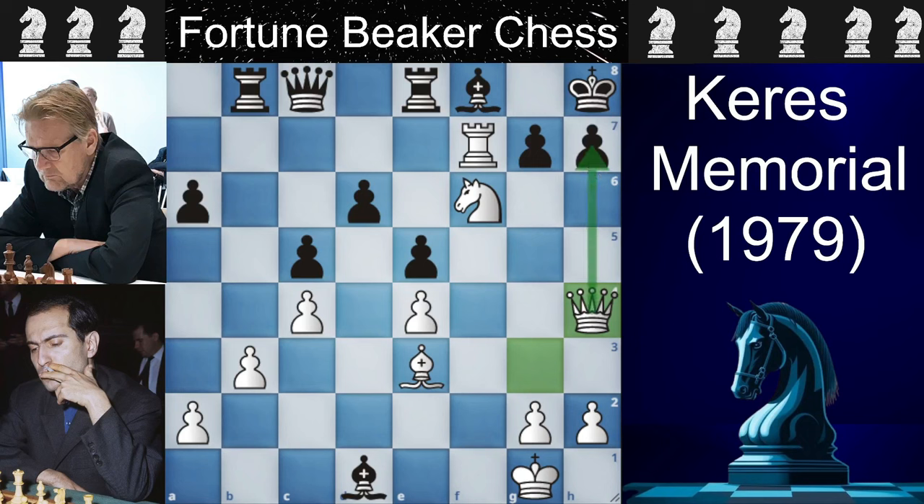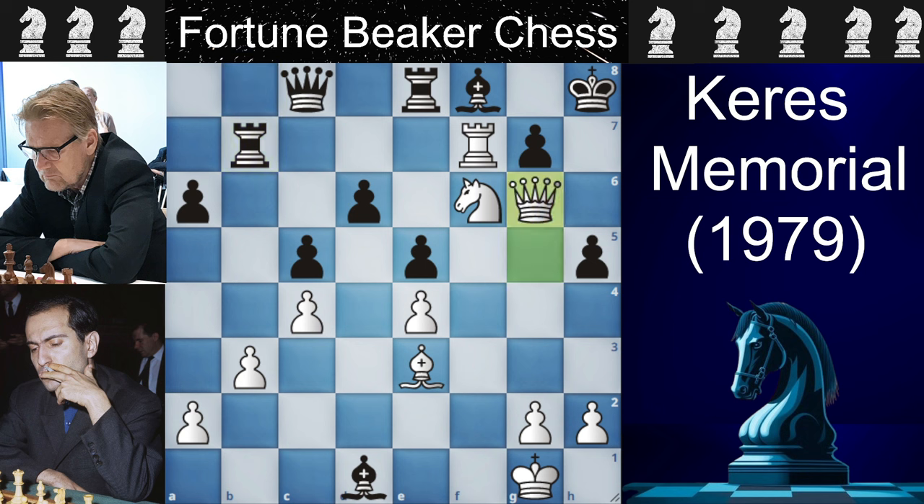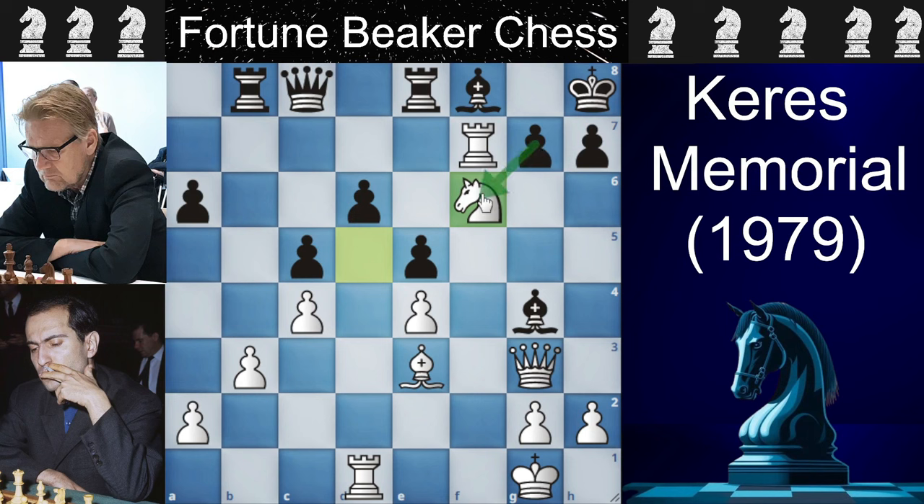After Queen to A4, the only move for black to survive is to play H5. White must not take the pawn here because the queen is coming and you'd have to trade it — the correct move is to play Queen to G5. Even if you play Rook to B7, you sacrifice the rook by playing Queen to G6, and then Queen to H7 is checkmate. Rantanen was almost forced to take the knight, but Queen to H4 anyway. The only move to avoid checkmate is to play Bishop to G7, but Tal plays Bishop to H6.